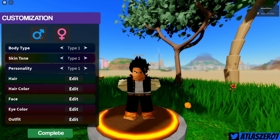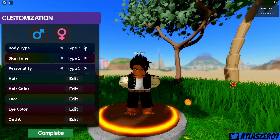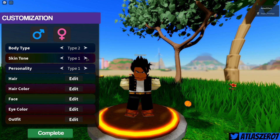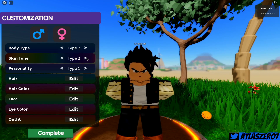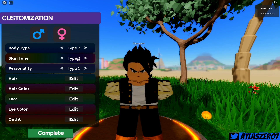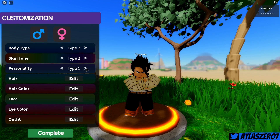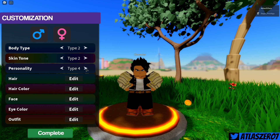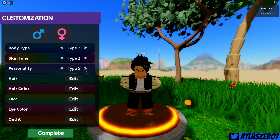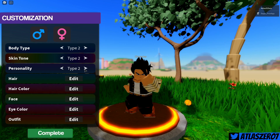We got male, so it's gonna be male. Let's see what body types we can get — I'm gonna go with type two, it looks more like a normal kind of thing. Skin tone: I'm pretty tan so we'll go with that. Personality — this looks like fighting styles. One of them reminds me of Beerus for whatever reason with the arm behind the back. That's all the fighting styles for right now.